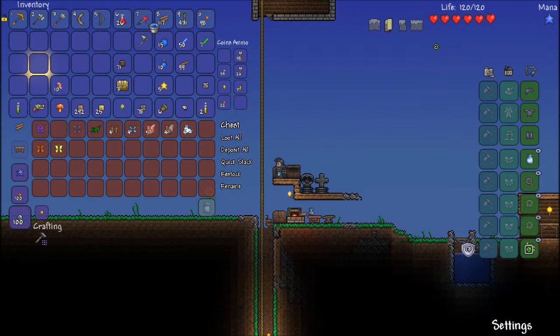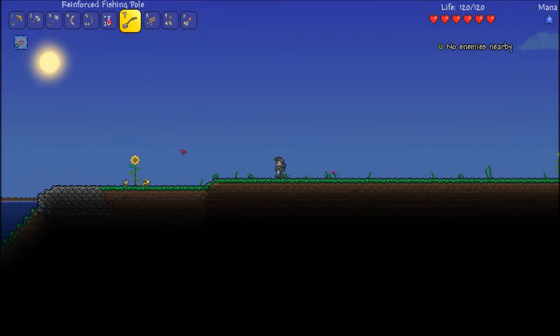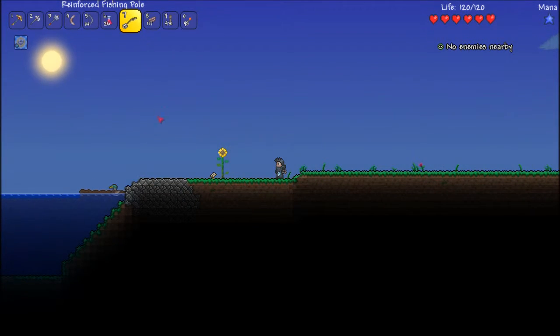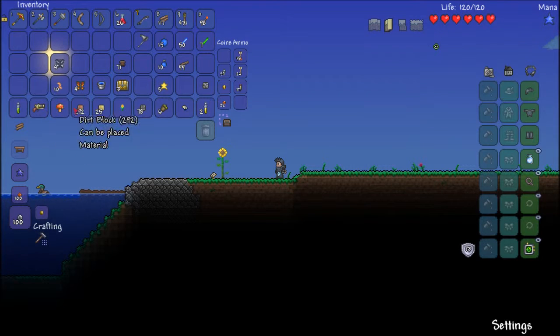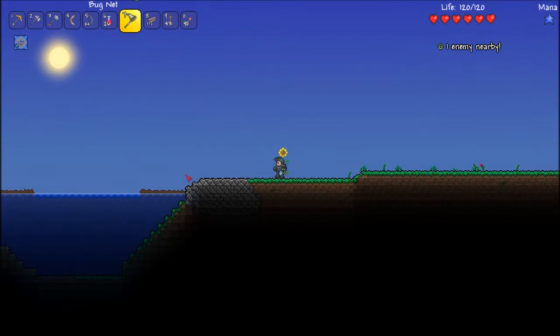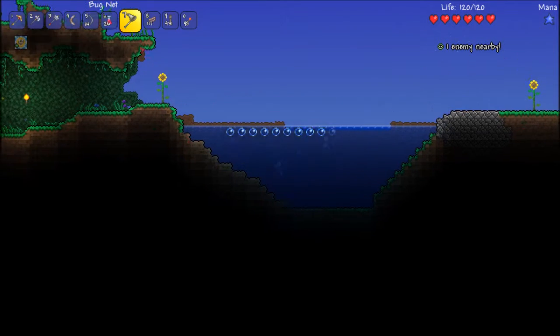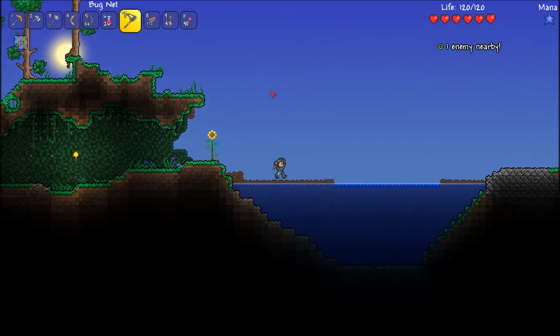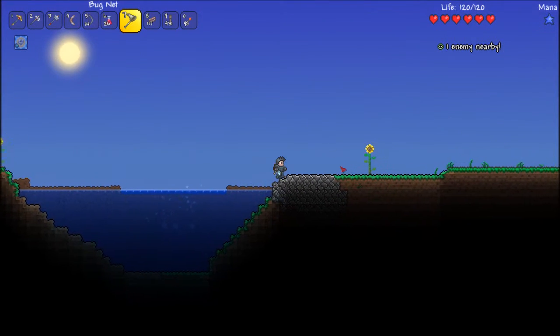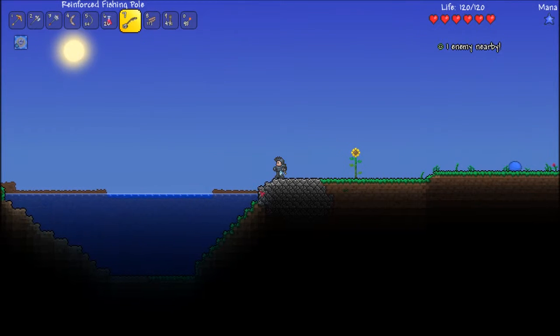I actually want to go test this because I really haven't played with fishing at all. Why is it a cheap, easy-to-come-by bait? It'll be interesting to see what it chooses first. I want a duck — don't know why, I just want a duck. As you can see I built this and filled it, removed the water filler, and hopefully it works. So let's test.